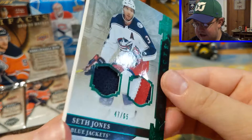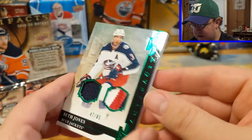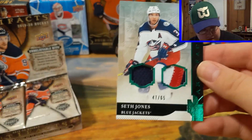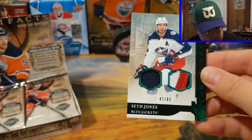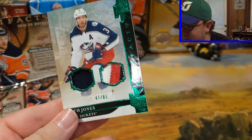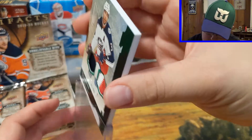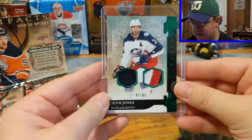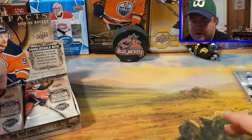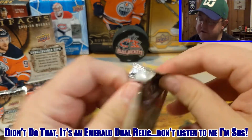I'll recap exactly any issues at the end, but that looks like just a dual — looks like Emerald, a dual thing. I have a nice thick top loader ready for this. I'll go ahead and put that in there. That's what I was looking for. I will correct myself later on exactly what it is — that's how I'm going to start doing things. My outro: I pause for a sec, investigate further and give any corrections.